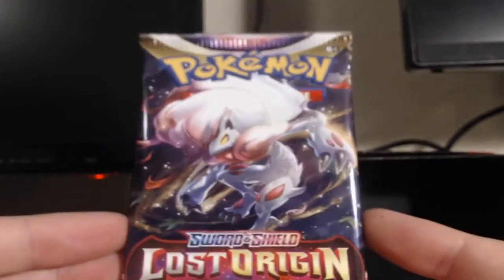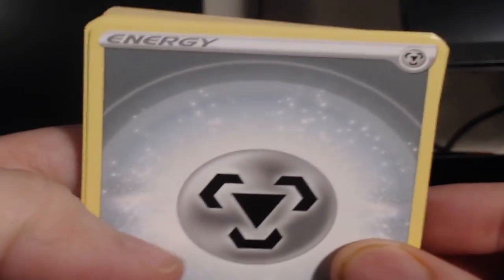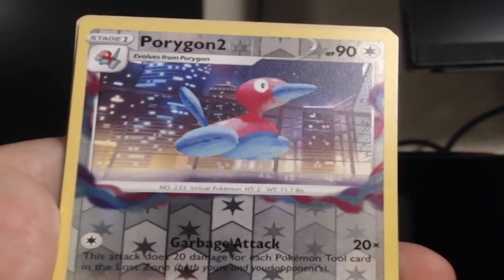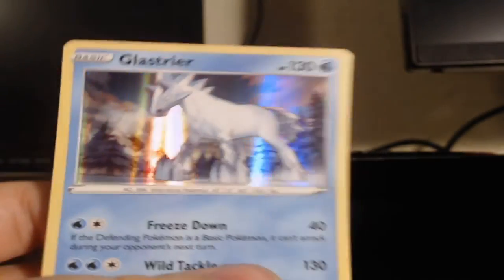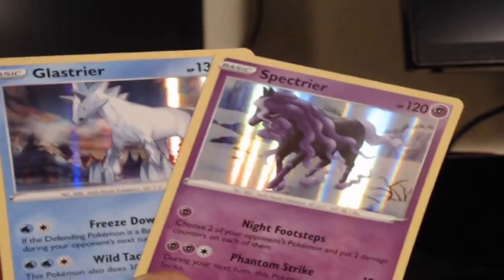All right guys, last pack — magic! It is the Hisuian Zoroark on the back there guys. Hisuian Zoroark, and Wormhole is graciously showing itself to us. Let's go with fire — it is metal, steel. Colress's Experiment, Silcoon, Machoke looking sick, Wormhole, Shuppet, Murkrow, Makuhita, Porygon Two, and Glacion. All right, we got both horses man.